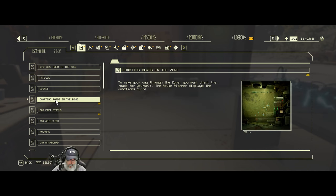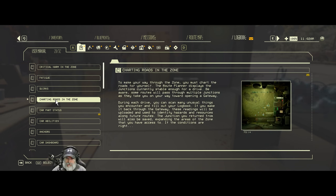Now that we know that, let's go back and look at it again here in just a bit. Charting roads in the zone: to make your way through the zone, you must chart the roads for yourself. The route planner displays the junctions currently stable enough for a drive. During each drive you can scan unusual things you encounter and fill out your logbook. If you make it back through the gateway, these readings will be uploaded to identify hazards and resources along future routes. I've noticed that if I go back to a junction I've been to before, it's not the same - it completely changes because it's all randomly generated.